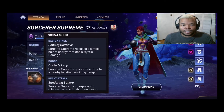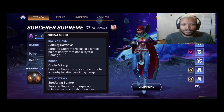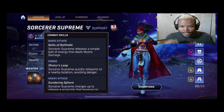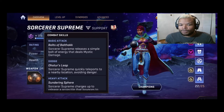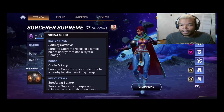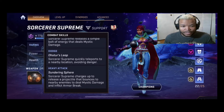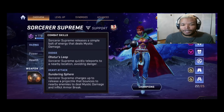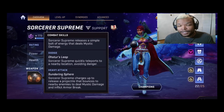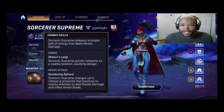First and foremost, the Bolts of Balthakk — this is one of her weapons. She releases a simple bolt of energy, basically throwing a ball, and it quickly teleports her. With that teleport you can go through different objects, dash away, and dodge a lot of things, so make sure you utilize that dodge. Her heavy attack is really good — the Sorcerer Supreme charges up and releases a projectile that bounces to nearby enemies, dealing mystic damage and inflicting armor break.